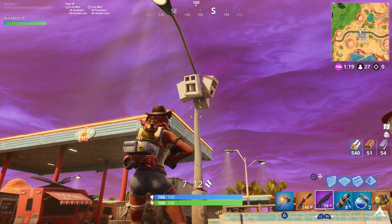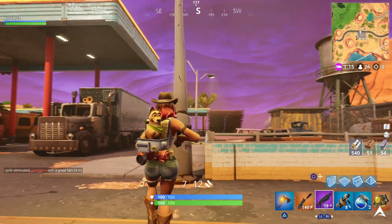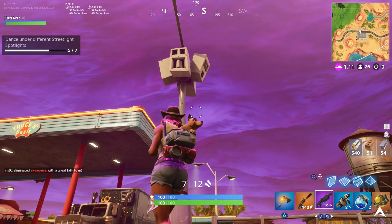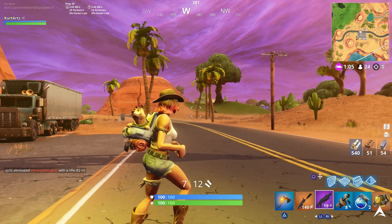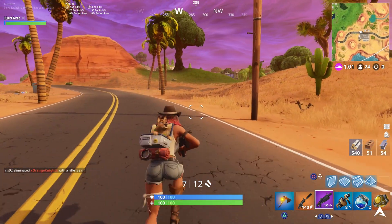For the second to last streetlight you're going to find this one at the gas station in the Paradise Palms region — it's kind of in between going to and leaving Paradise Palms, where usually there's a rift. You can see it here in the gameplay. Go up to that one and that's your sixth streetlight spotlight out of seven.